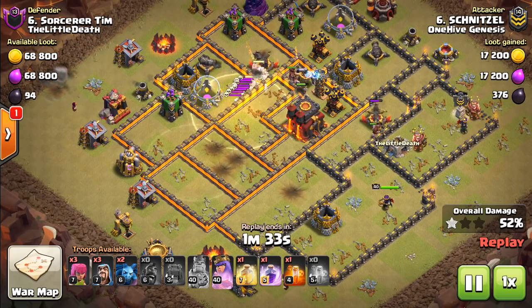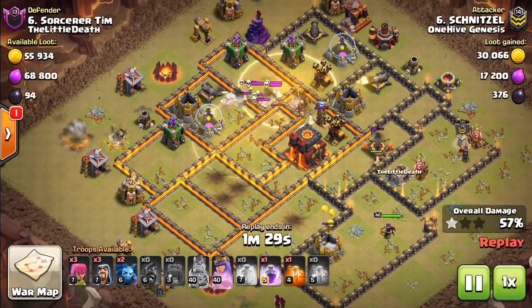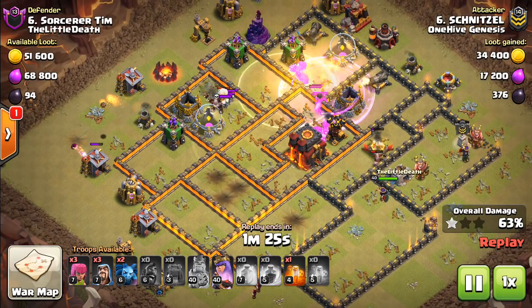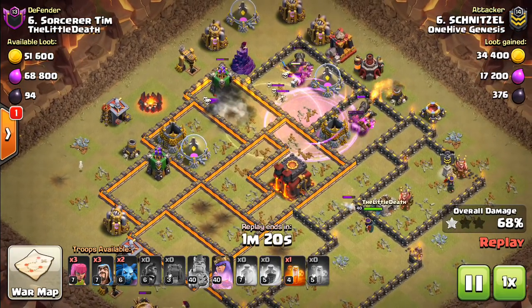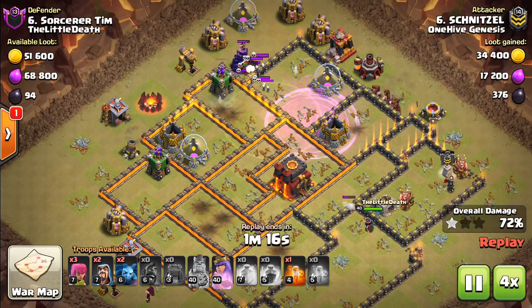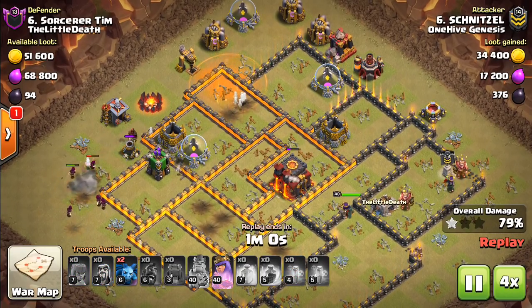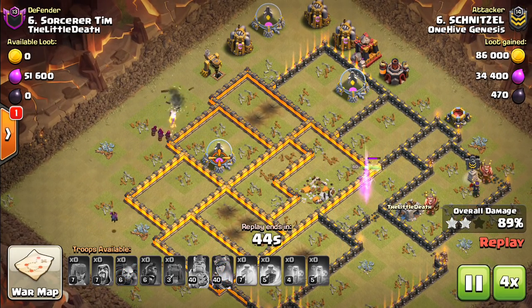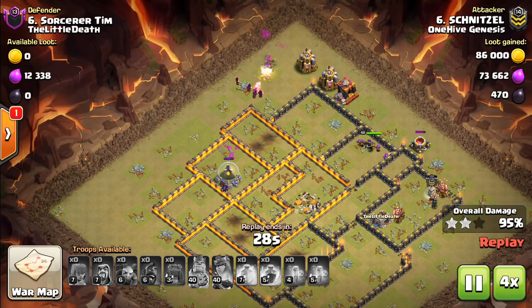The queen stays up for this attack. The hogs are going to have a bunch of skellies on them, so they have to use the heals. They actually have a rage left over — I think that was intended for the kill squad but just never used there — and then a poison for the skellies. Hogs are going to run around for a little while, take out the remaining defenses. They just barely get those last few defenses with the help of the wizards, and it finishes up right here. Nice attack to Schnitzel.